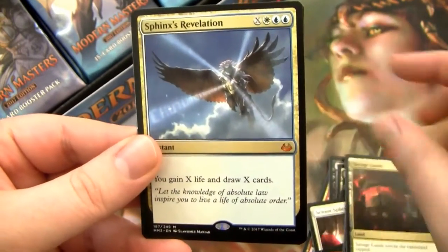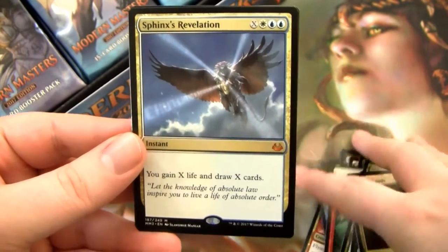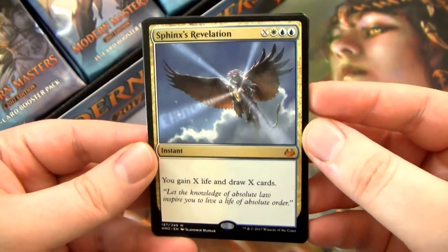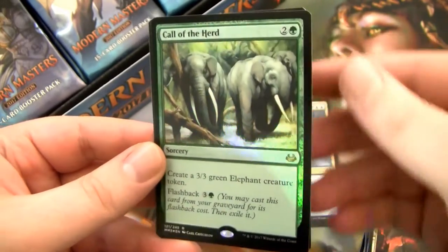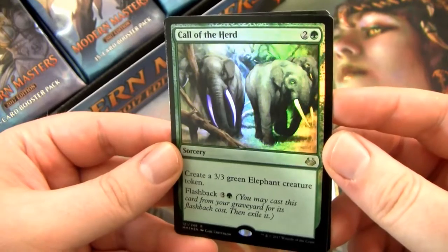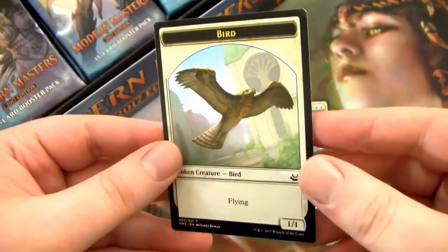The first rare is Sphinx's Revelation. This is not a good start financially speaking — it's a very good card, but not worth a lot. I already own a couple. And then we have a Foil Call of the Herd, which used to be a pretty good card back in the day. It's still fine but not worth anything.